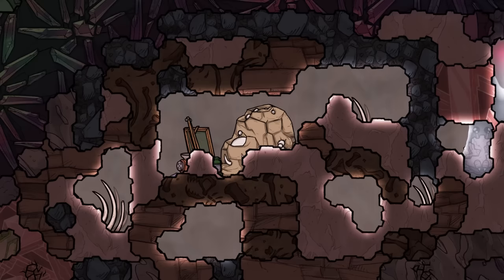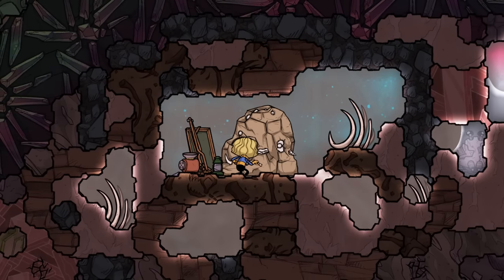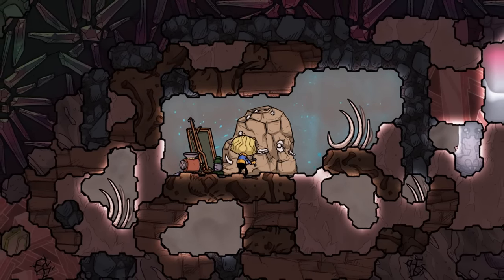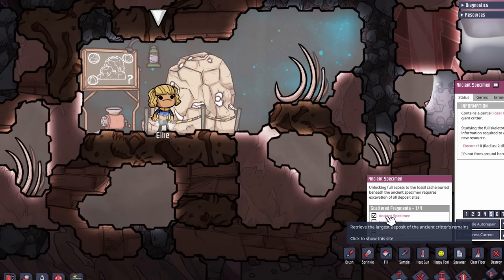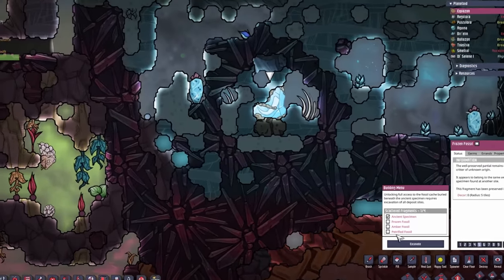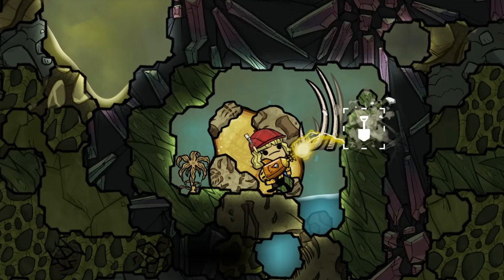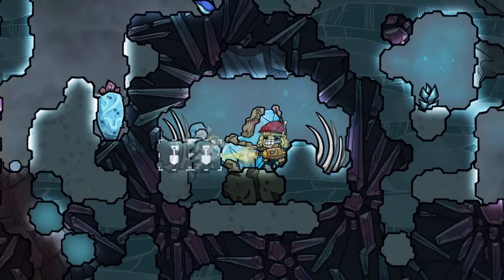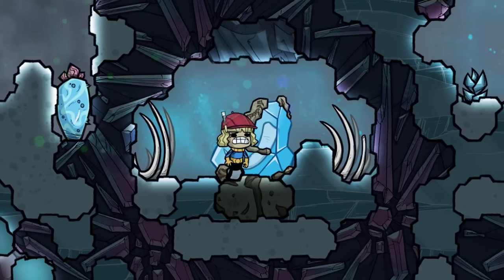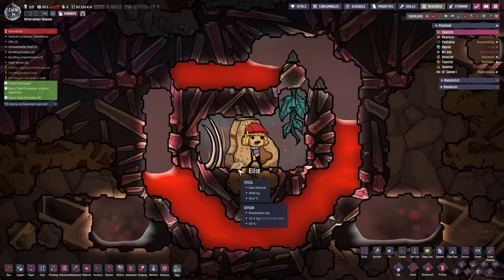Once the main fossil site has been found and undug, the dupes can start excavating it. After excavation, you can click on the building again and it shows you that you finished the ancient specimen part. If you click on the other fossils it will show you where they are — there are three other fossils in total.